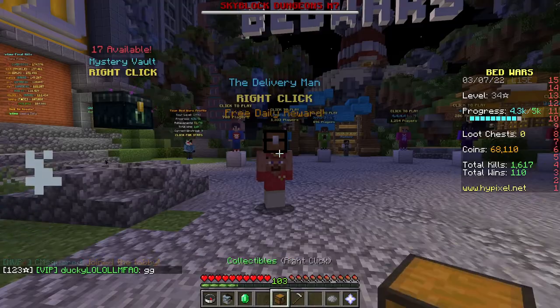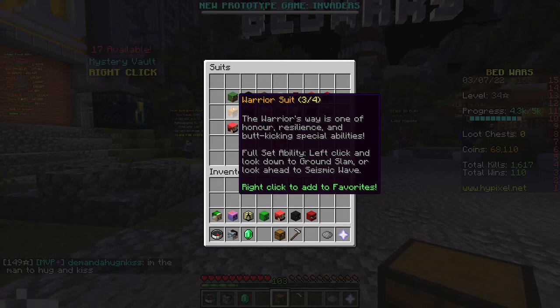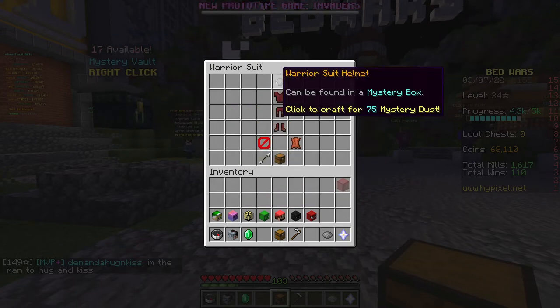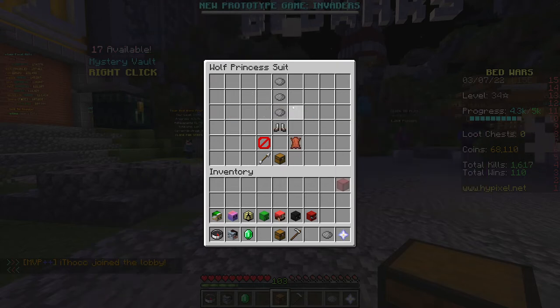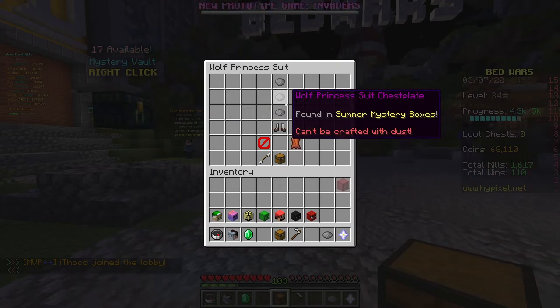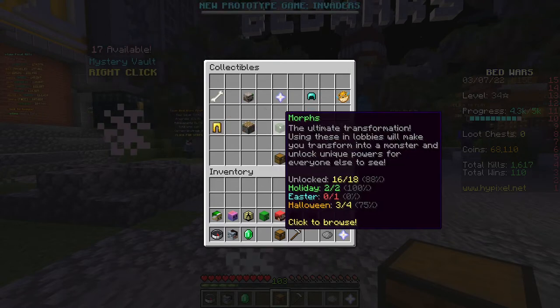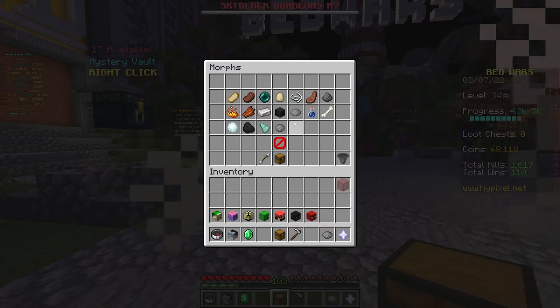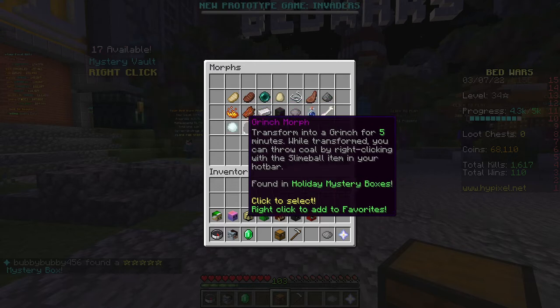If I go to the Collectibles tab and go to something like Suits, I can click on one that I do not fully have, like the Warrior Suits, and I can use Mystery Dust to craft the missing part of it. Some you actually can't, because some you need specific mystery boxes — like the summer, winter, all the different themed mystery boxes — instead of just Mystery Dust. But Mystery Dust is used for most of the cosmetics within here, as well as morphs and all this other stuff. Some can't be crafted with dust, but most actually can.